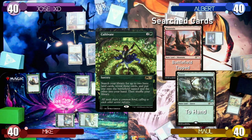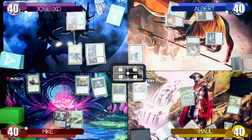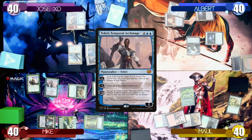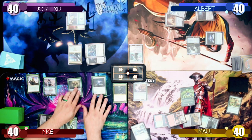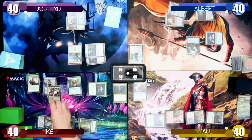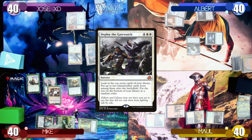Maul taps 3 mana to play a Cultivate, searching up a Mountain to the battlefield tapped and a Forest to his hand. Mike plays a Tide Channel Pathway and taps 6 mana to cast Teferi, Temporal Archmage. He removes one Loyalty Counter to untap 2 lands, a Chromatic Lantern, and a Sol Ring, then uses 4 mana to cast Narset Transcendent and uses her plus 1 ability to put a Deploy the Gatewatch into his hand.